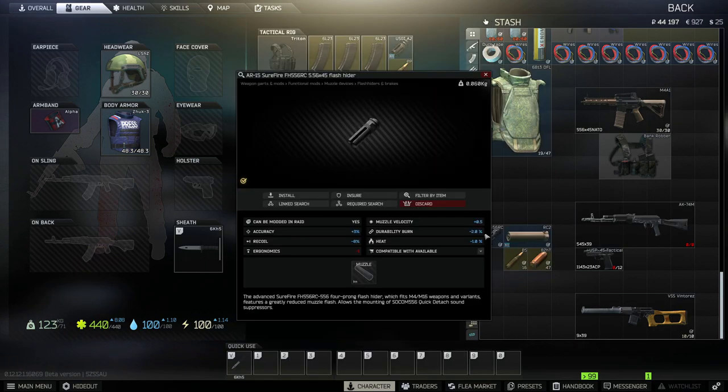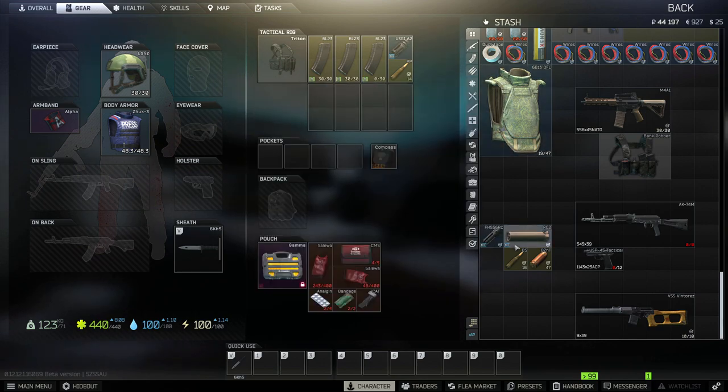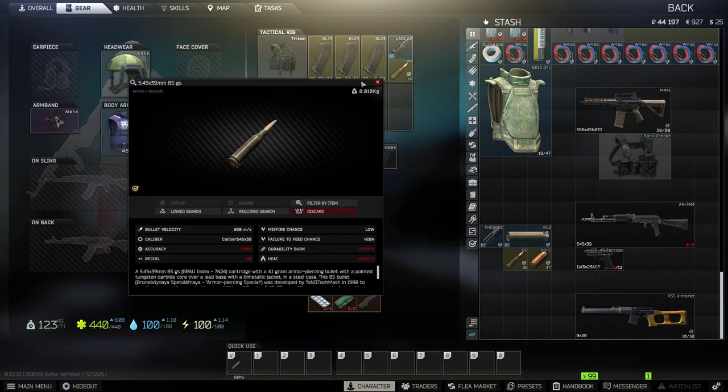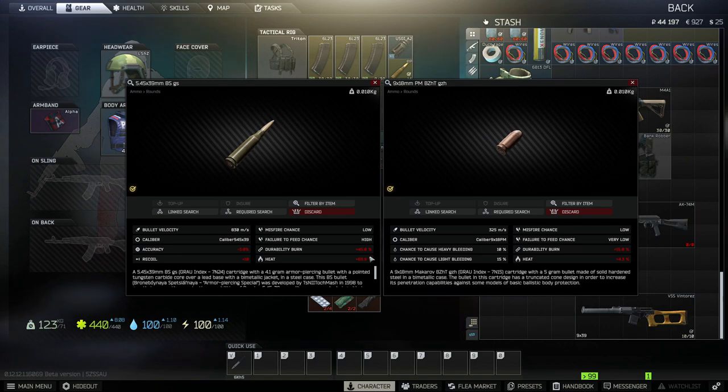Durability burn — technically this could be called melting modifier, because it determines how fast the weapon melts down. It reduces the total durability of the weapon. This effect appears to only manifest itself in full auto fire, or when using ammo with high durability burn on continuous and rapid semi-auto fire, and for a very long time. If the durability burn is sufficiently high, it gets reduced at the same or similar rate as remaining durability.